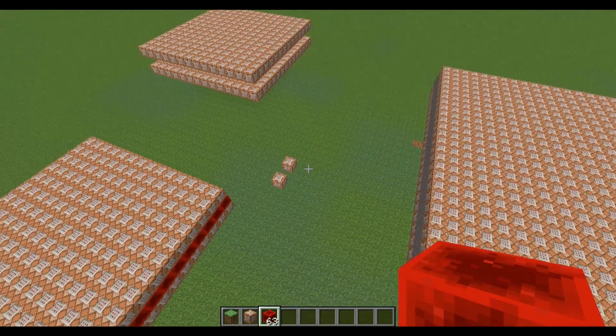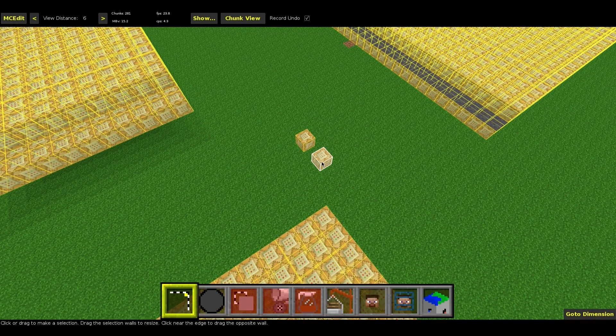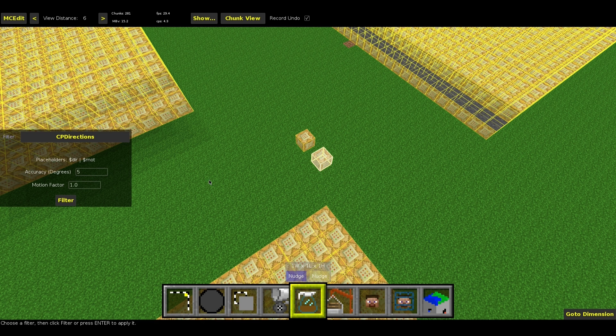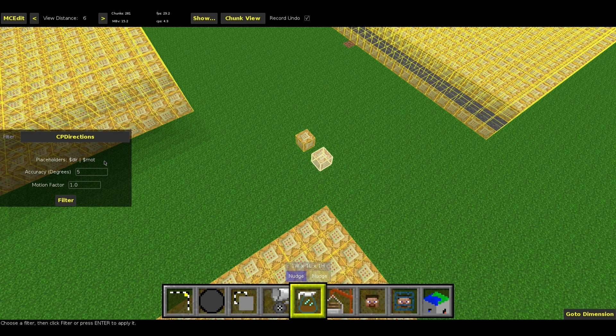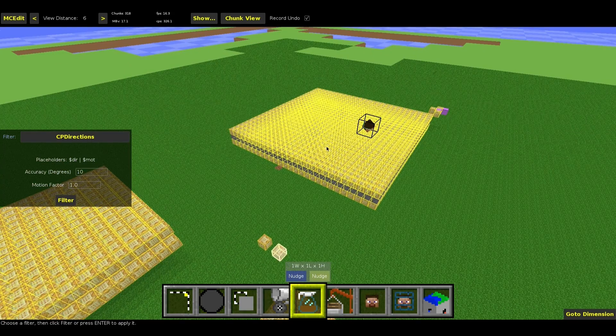Let me go over to MCEdit and show you what to do. Here we are in MCEdit — this is the command block with the command I put inside. I just selected the CP Directions filter, and here it shows the placeholders again. There are some settings we can specify, for example the accuracy of the whole thing — meaning it's only going to create a command block for every 10 degrees or every 5 degrees. I do not recommend 5 degrees, so let me just put it to 10 degrees.